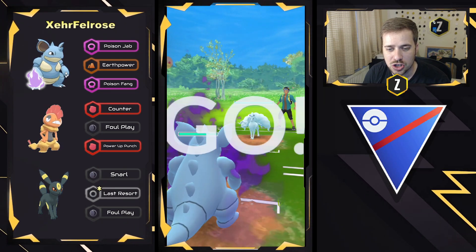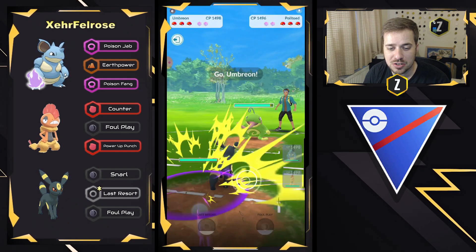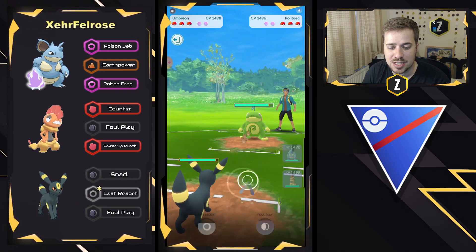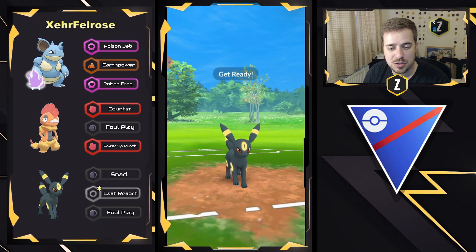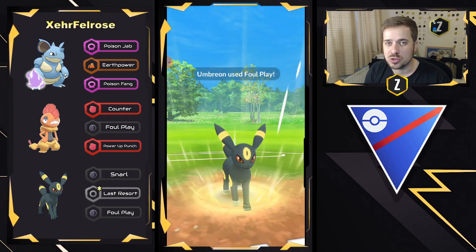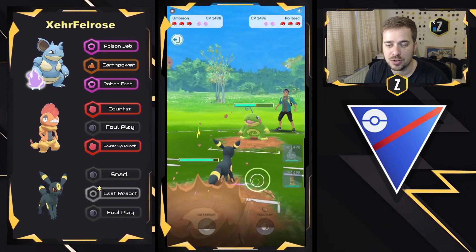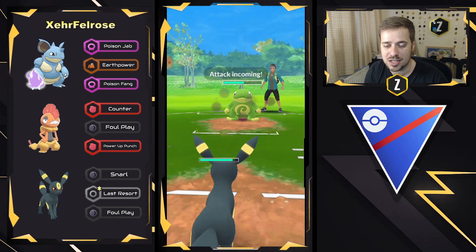We see Alolan Ninetales now on the lead — is this Charmer or Powder Snow? They decide to swap out, and we do see a Politoed now come in, so Umbreon is going to be coming into this Politoed right here. It's going to be doing quite a bit of neutral damage. Like we said this whole video, Umbreon being super tanky can win these mid-game matchups and put more shield pressure on the opponent than the opponent can put on them because of its bulk.